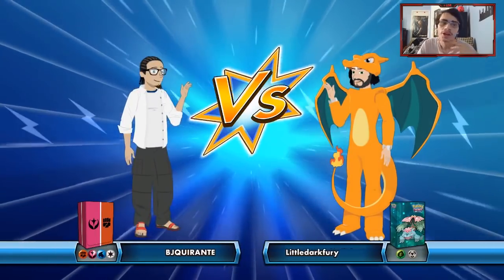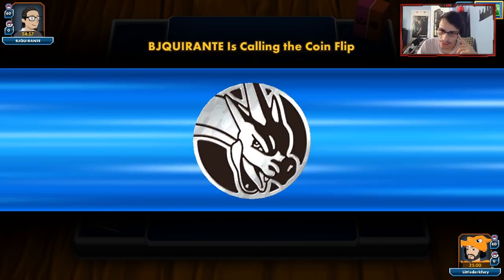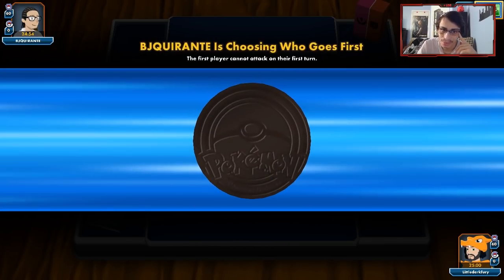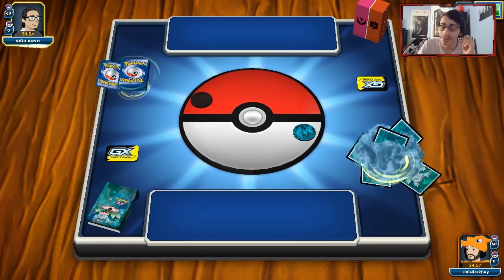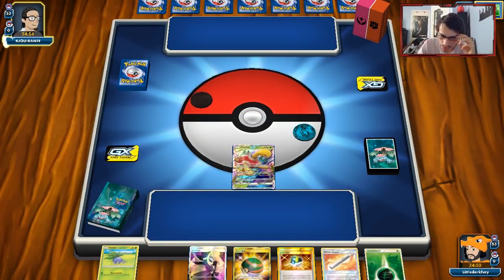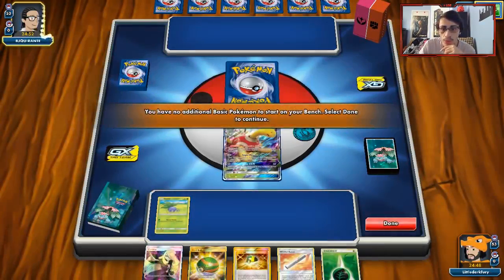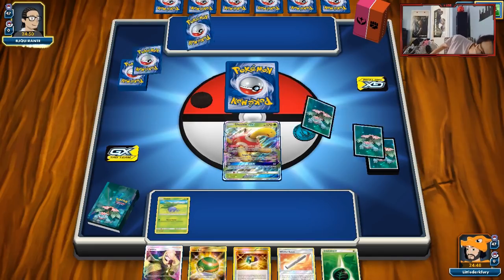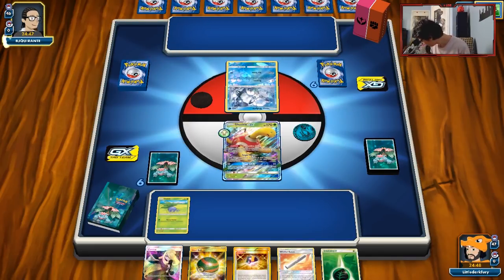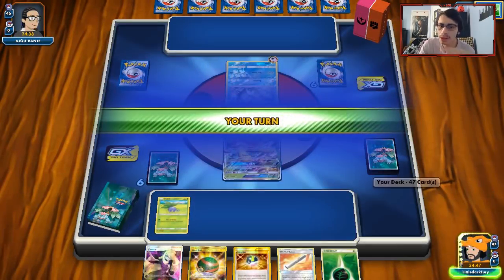Let's get into a match. We start with an Oddish. Not bad, I don't mind this hand. This could actually be Buzzwole — we'll see. Looking at the opponent's setup, it looks like Buzztales — Buzzwole Ninetales. So it's Buzztales, and I actually think we can beat this matchup.